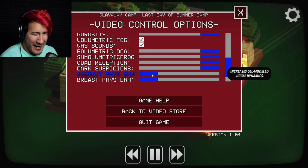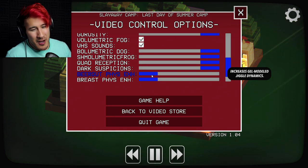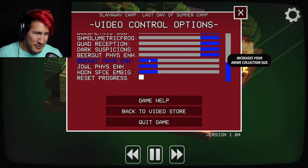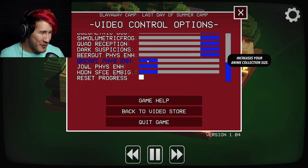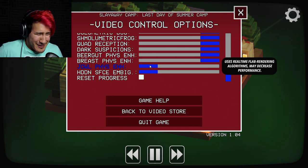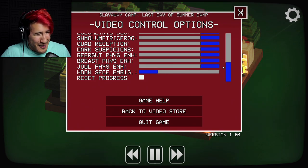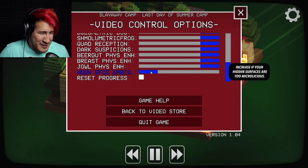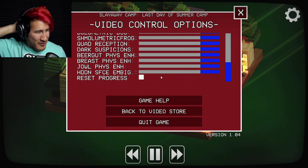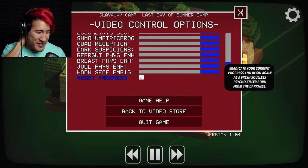Alright, okay. Beer gut fizz enhance - increases gel model jiggle dynamics. Oh jeez, I was just about to say. Hopefully that applies to boobs, but there's boobs right here as well - adjust increases your anime collection size. I don't have any animes. Jowl physics - uses real-time flab rendering algorithms. Hidden space embiggening - if your hidden surfaces are too micro-li... I don't know what that means. Eradicate your current progress and beginning anew as a fresh soul, a psycho killer born from the darkness.